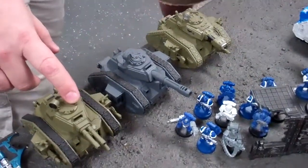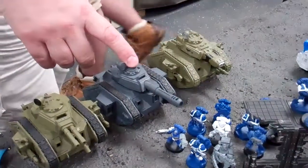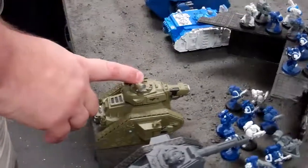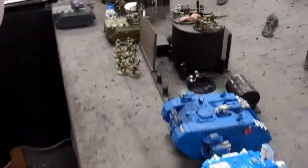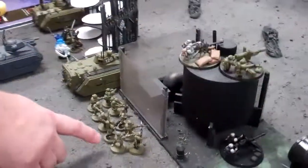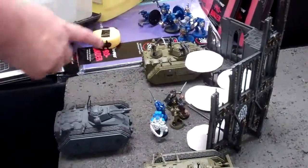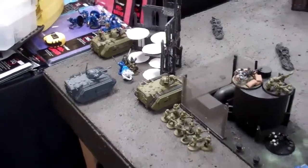Leman Russ with a heavy 4 autocannon, a Vanquisher, and the pie plate thing — the Exterminatus. Squad, heavy weapon squads of 3, platoon command, another 10-man squad, another 10-man squad, two more Chimeras here. So a lot of tanks is pretty much what he's saying. That's the Imperial Guard — it's 1500 points.